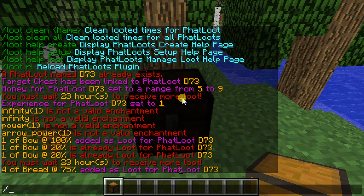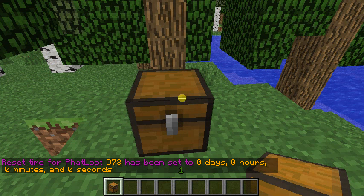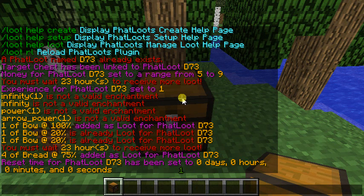Now we can set the amount of time the items respawn. You do slash loot time: number one is days, then space, another number for hours, space, another number for minutes, space, and another number for seconds. It says reset time for Fat Loot D7-3 has been set to zero days, zero hours, zero minutes, and zero seconds.